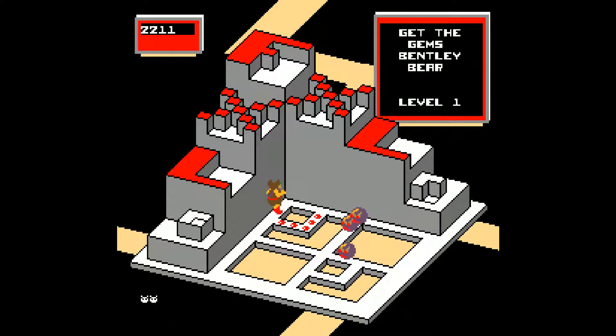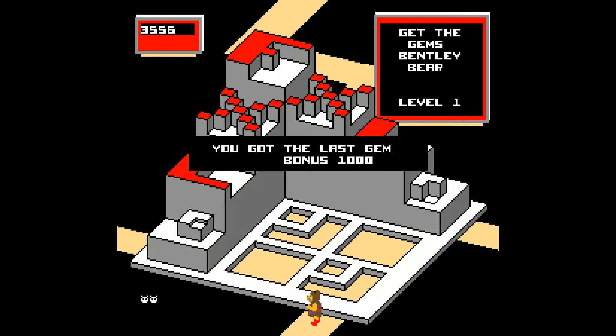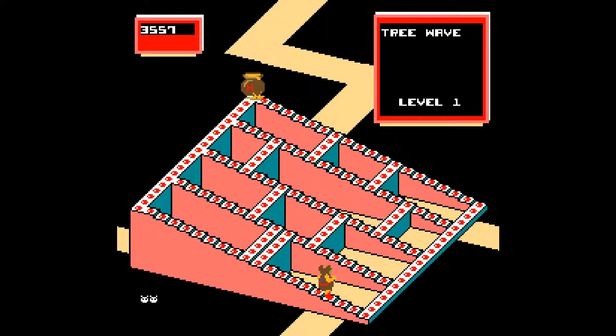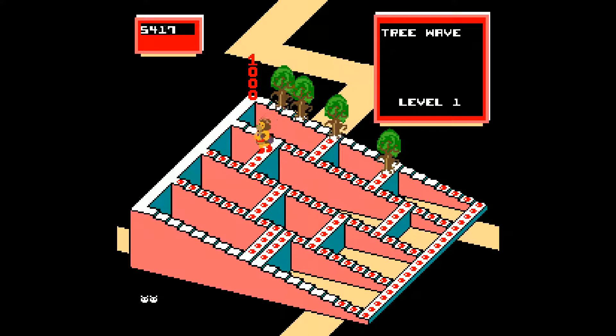They're effectively the Pac-Man ghosts — they just let you get used to the idea of something eating the gems. I think those guys you can just jump over. Remember, you can totally jump over these trees, so don't be a stranger and all that.